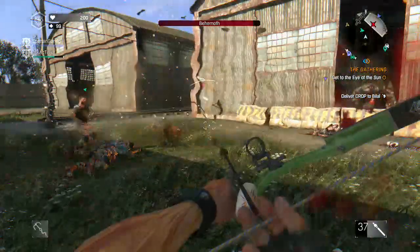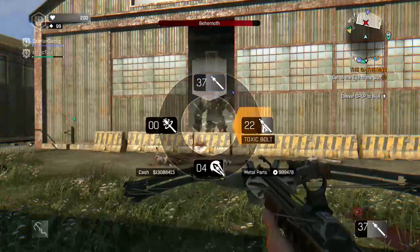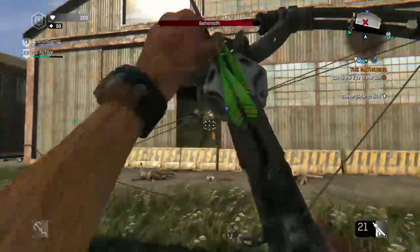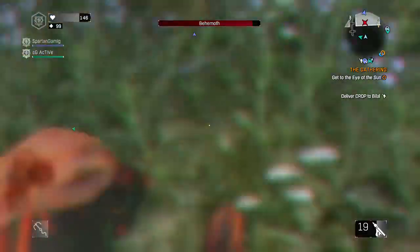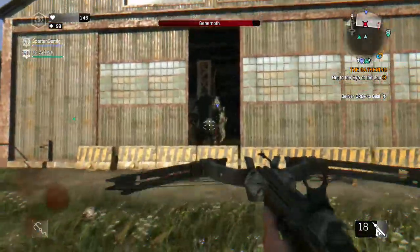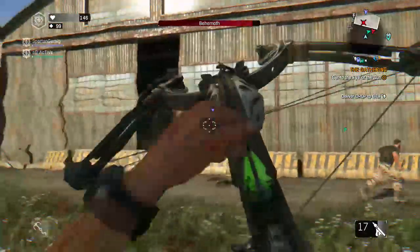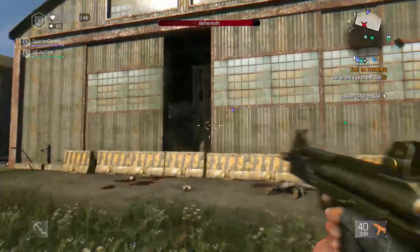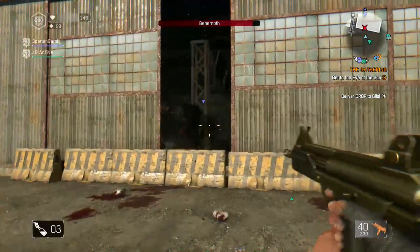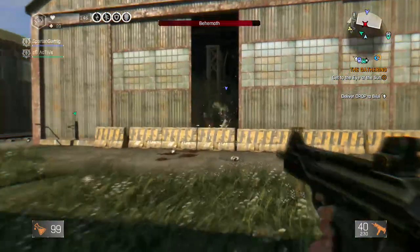Alright, we're definitely going to go — I've got some poison crossbow bolts, or toxic crossbow bolts, that I'm going to use. I'm going to take that rock to the face. Since the toxic doesn't seem to be doing damage over time, we're going to go back to iron bolts and then just switch to the SMG. But before that, I'm going to take a night hunter booster to increase my damage and defense.